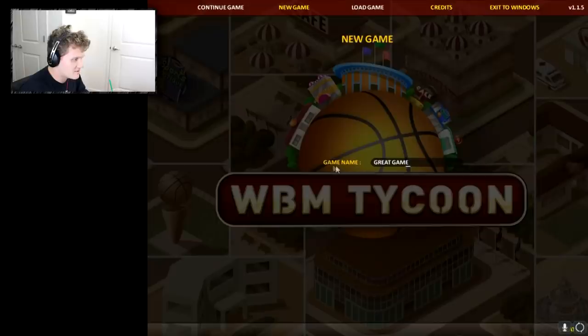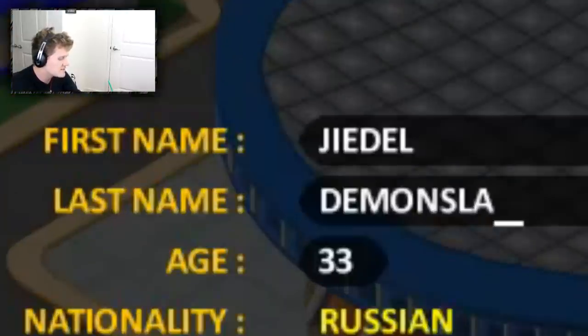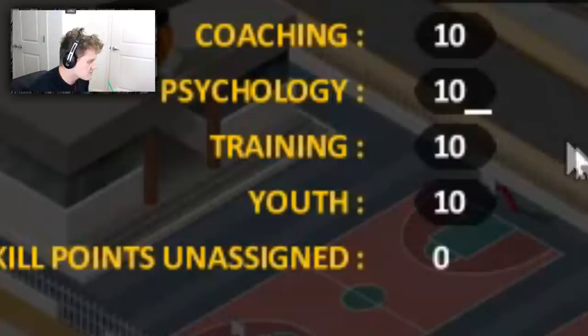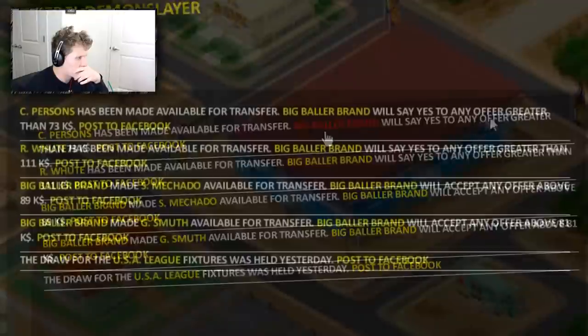How do I start this new game? We're at a bit of a crossroads here — I don't actually know how to start the game. Oh, there's a 'Create' button down at the bottom — didn't see that. First name: Jidell. Last name: call me Demon Slayer, because why not. Team name: Big Baller Brand, because I'm so original. Coaching 10, psychology 10 — oh it's what I'm putting my skill points into. Five into coaching, five into psychology, and 20 into training.